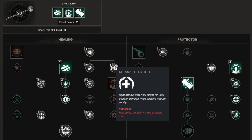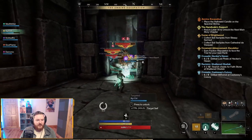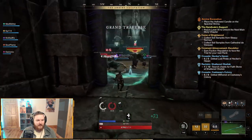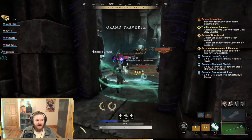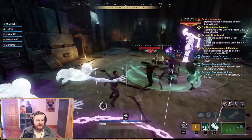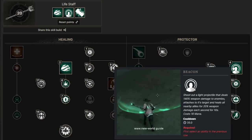After maxing Sacred Ground, I like to go into Blissful Touch. Light attacks now heal targets for 200% of weapon damage when passing through an ally. This is extremely undervalued. Basically, it promotes using your life staff light attacks to heal people, so once you do your three healing abilities and they're on cooldown, all you can do is use light attacks to attack mobs — this gets your weapon mastery up and also heals people. Very undervalued and pretty much a lock-in pick in a lot of situations.